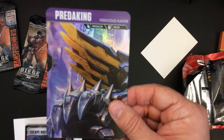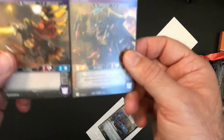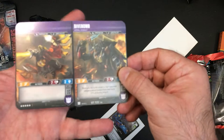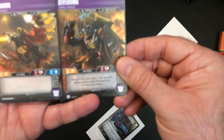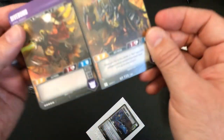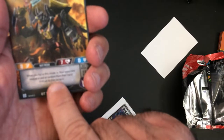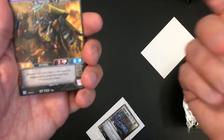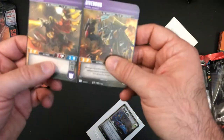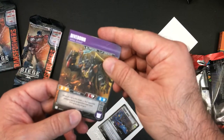This looks like it's part of Predaking — Predacious Hunter. I don't know how this mechanic really works. You have Divebomb — it's pretty glossy so it's kind of hard to see. Two attack, seven life, two defense. When you transform to alt mode you look like a hawk, and when you flip to this mode your opponent reveals a card at random from their hand — if it's an action, scrap it. Three attack, seven life. I think these guys pretty much go to the KO pile and then there's a green tab card that brings them back, you lay your combiner out, and then they combine and you fight with those guys.